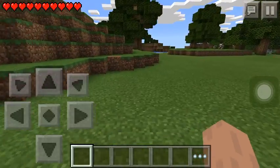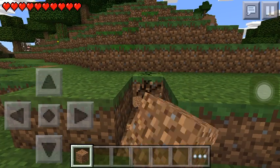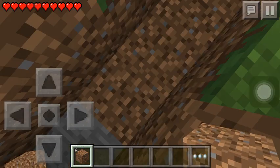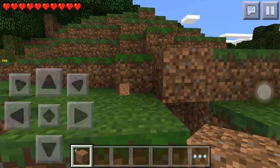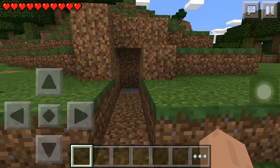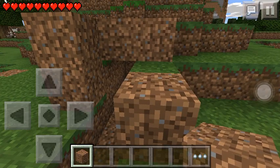You spawn in and this looks like a good spot. You see this pile of dirt — we are going to dig into this area. If you don't know how to do that on Pocket Edition, you're just going to hold your finger down. And to place dirt back, you just click, putting your finger down on wherever you want to dig.